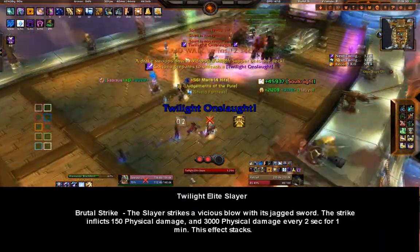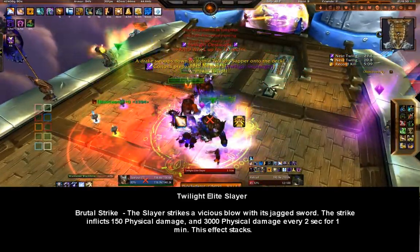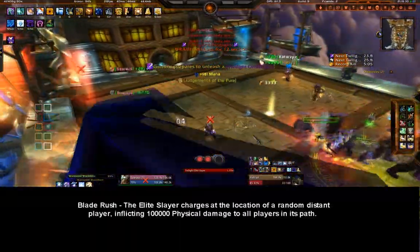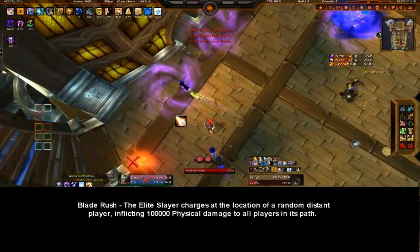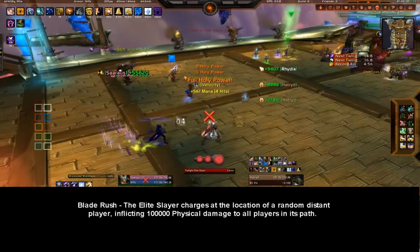Twilight Elite Slayer: the Slayer strikes a vicious blow with its jagged sword, inflicting medium physical damage and leaving a small physical DoT on the target for one minute — this effect also stacks. Both Twilight Elites have Blade Rush, where the Elite Slayer charges at the location of a random distant player, inflicting very high physical damage to all players in its path.